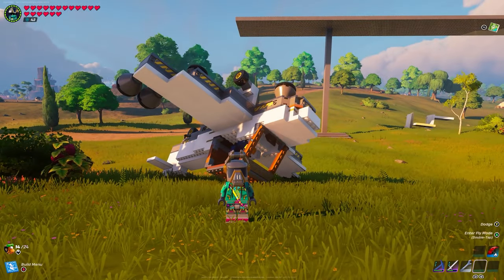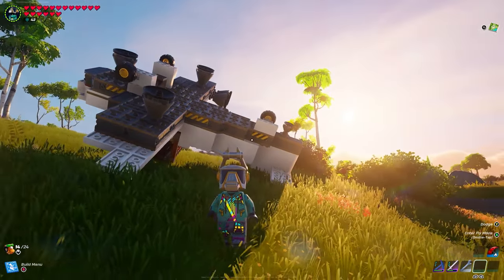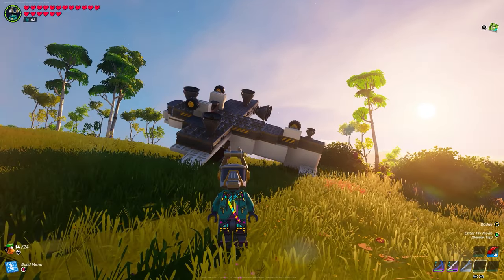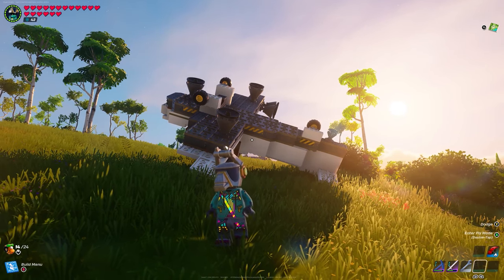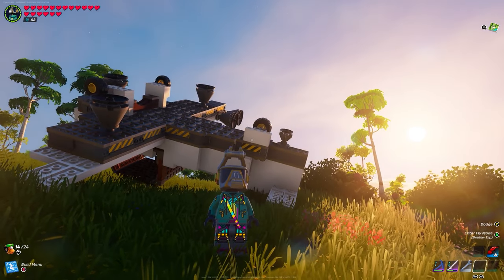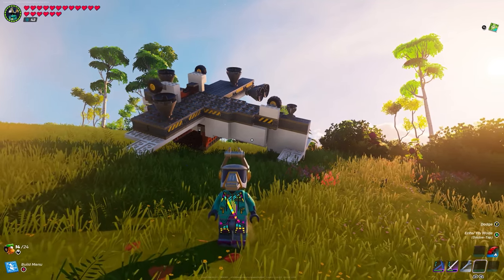Alright, so here's the aircraft we're going to be building. I made a fluid off the landing pad up there, but it's got pretty much just about everything you're going to want. It can land, it can fly pretty high, and you can steer left or right in any direction and go straight. It's also got some powered wheels in the front and a wheel in the back to steer, so you can drive this thing on the ground and fly it in the air.